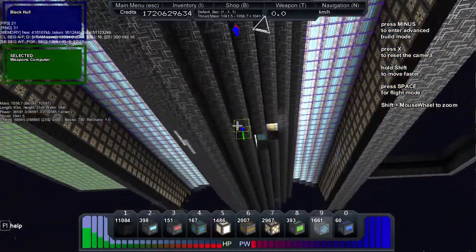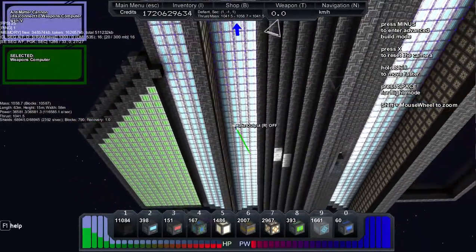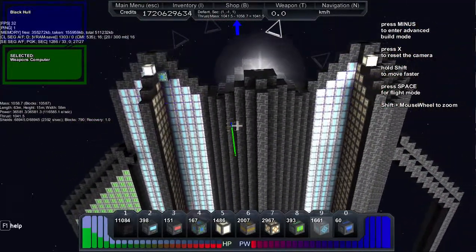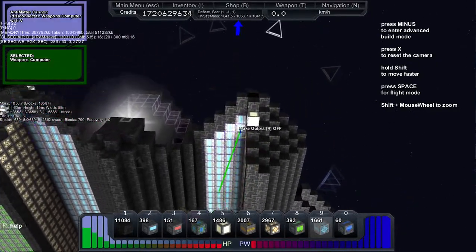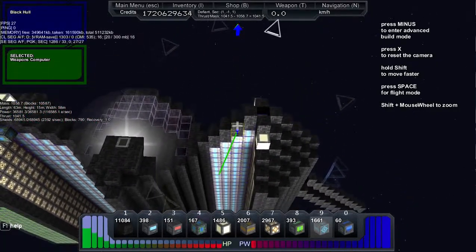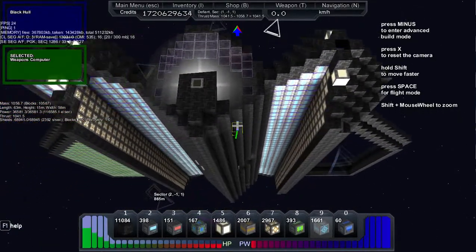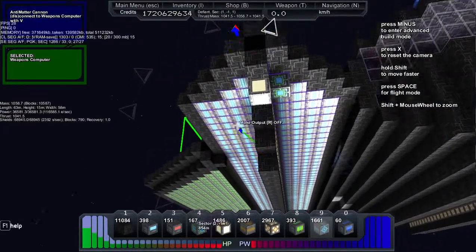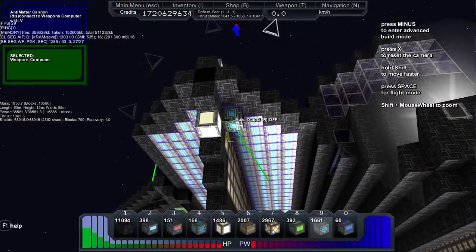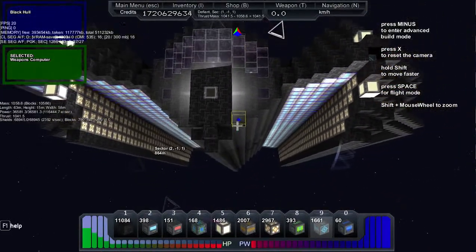I don't have enough power yet to actually really maneuver and fire, but it is getting there. This is all power. The only cannon part is this little fourth, and then the rest is power. So this is just shields — just one row of shields — and here's where the power goes. It needs a lot of power to operate.